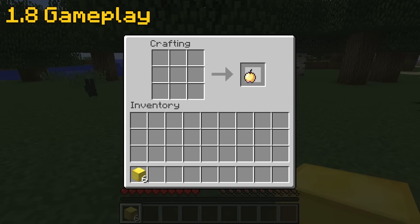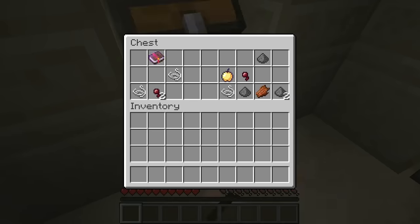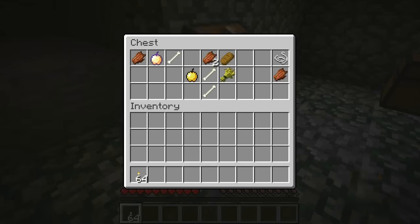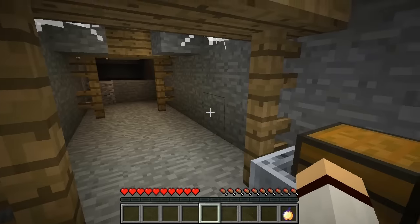In the upcoming 1.9 update, enchanted golden apples are no longer craftable, but they can however be found in 2.6% of desert temple chests, 3.1% of dungeon chests, and 1.4% of chests in mineshafts.